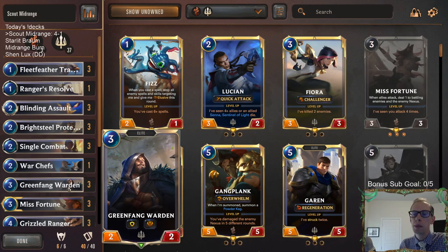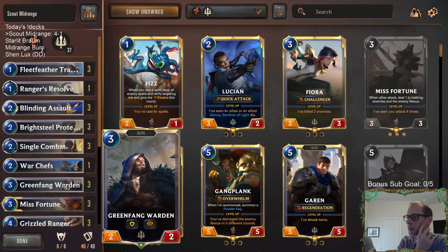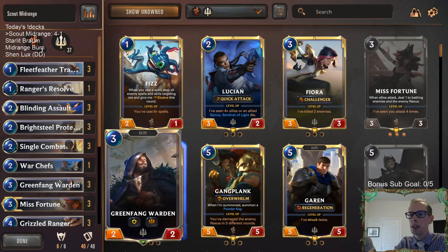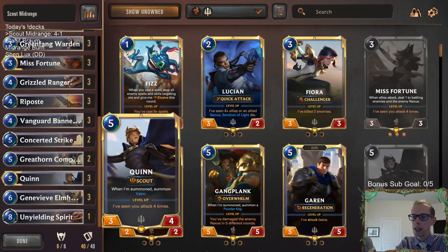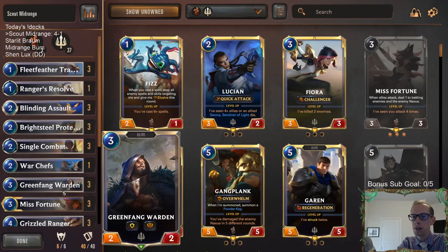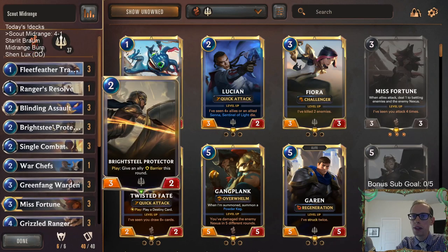Sometimes you play against Zed and your opponent plays turn 3 Zed and they're attacking on turn 3 — that's really hard to deal with. Well, what if you just play Green Fang Warden? Boom — Barrier. It's also a good defensive tool: basically any big threat they play, you can block with it even though it's just a 2-2, because it's got Barrier. So it's good on your defensive turns also.